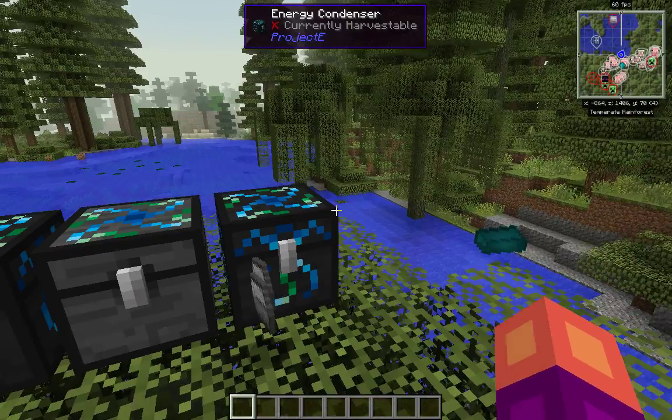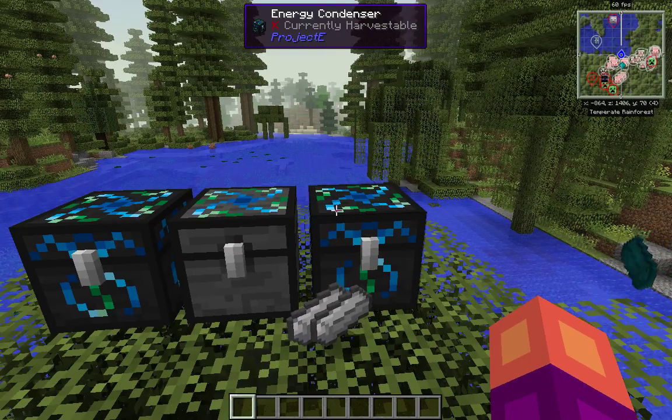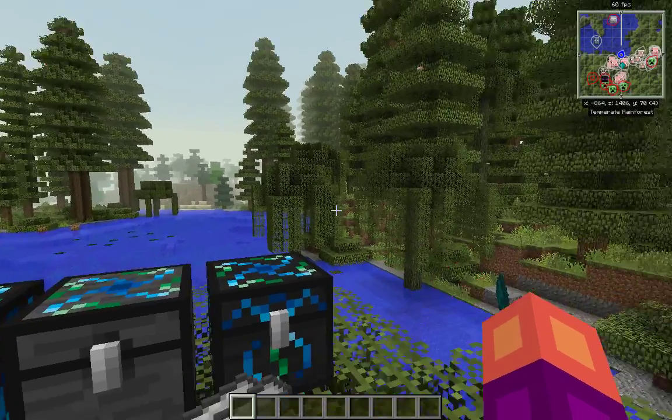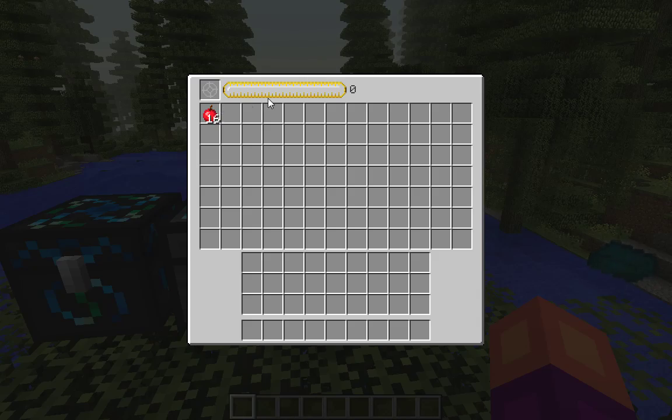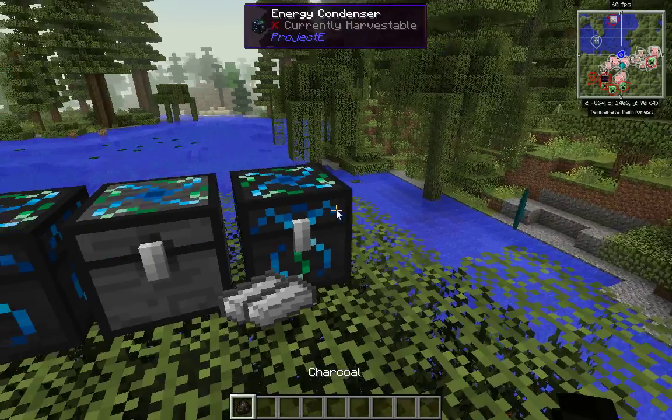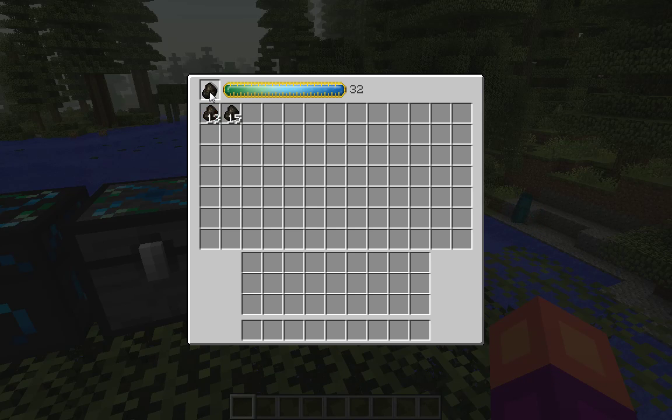Those who know me know I haven't really been playing Minecraft long enough to know about the classic Tekkit series and the overpowered Equivalent Exchange. But I just found Project E, which brings back the energy condenser — and voila, it works pretty much exactly the same way as it used to.